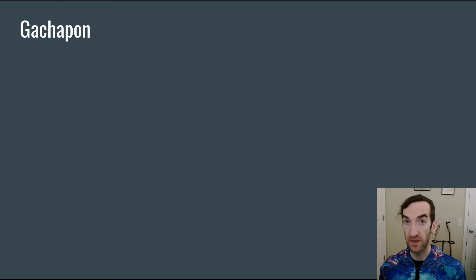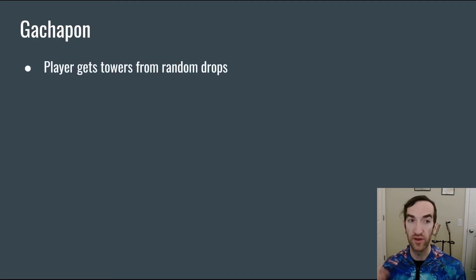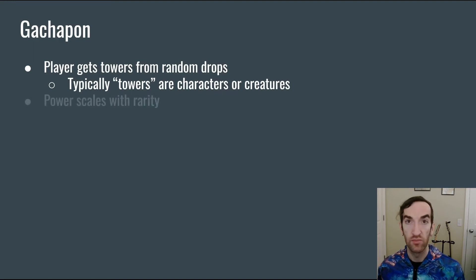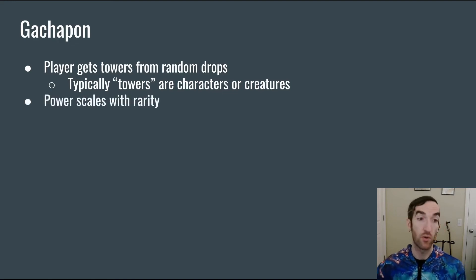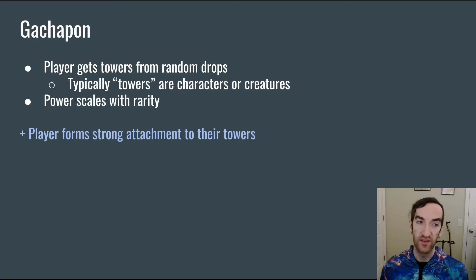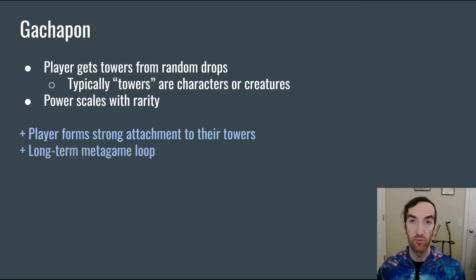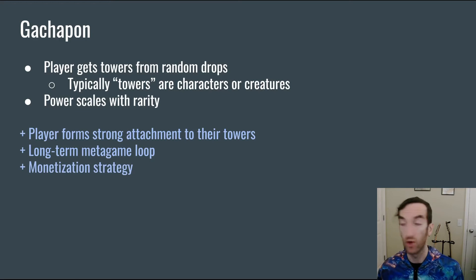Another mechanic that meshes well with the tower defense genre is gachapon, which is to say that the player can get towers from random drops, like gachapon machines in Japan. Typically then, the towers are going to be represented by characters or creatures — something that has a lot of personality that players can get excited about acquiring. Inherent in the gachapon mechanic is the idea that the power of the tower is going to scale with the rarity of the drop that the player got. One of the strengths of the gachapon genre is that it causes players to form a strong attachment to their characters, their creatures, their towers in this case. And it provides a long-term metagame loop of progression as the player continues to get random drops and power up their forces over time. It also yields an effective monetization strategy, in that players typically will spend money to get more random drops to hopefully get the tower that they want.